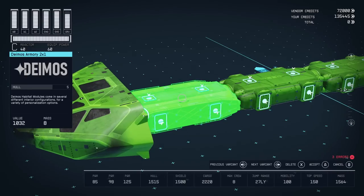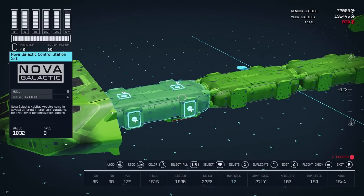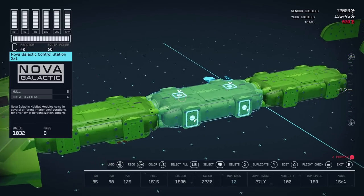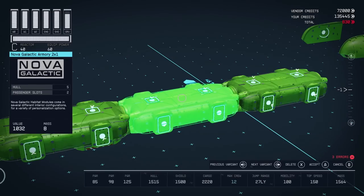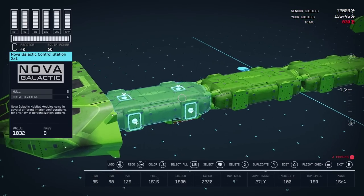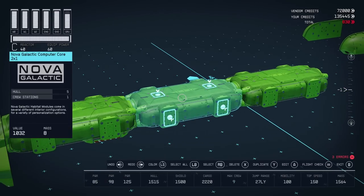Instead of using a 2x1 from Deimos, another option would be to use another 2x1 from Nova Galactic — however, you'll still need to visit Deimos for the slim docker. If you're going to use parts from Nova Galactic, you could duplicate the control station and get additional storage. You can also use the Nova Galactic computer core; if you put it behind the control station, it'll line up with the computer cores we'll add later. Both offer a storage crate and will raise your crew capacity to 9, though Sarah Morgan might be bugged and allow assignment beyond capacity.